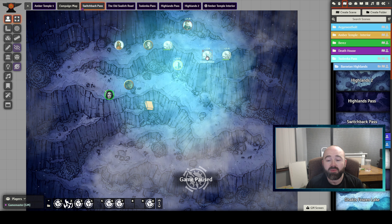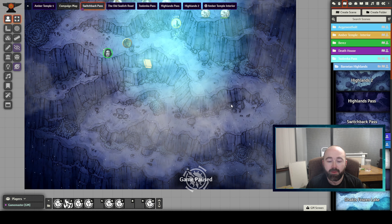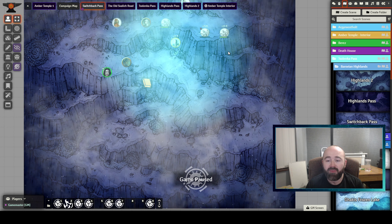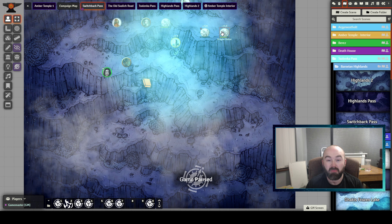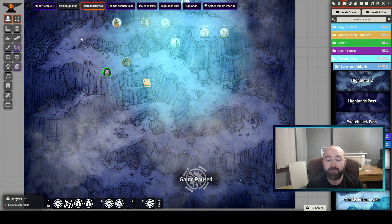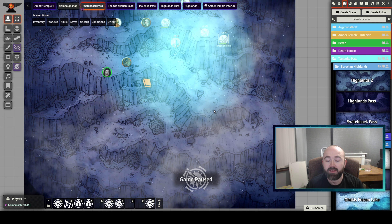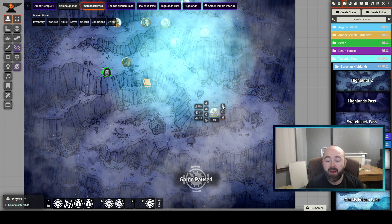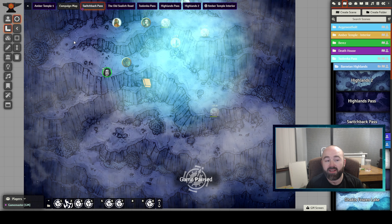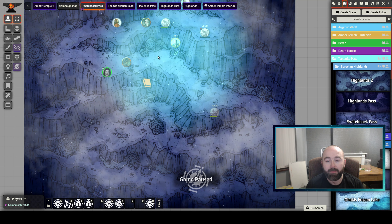I moved that encounter to here. I had a number of gargoyles dotted along the map — I have the tokens invisible and I found a nice asset of a little dragon statue. So I had the dragon statues up here just as map assets, with tokens ready and hidden off to the side. And when combat was triggered, I just deleted the assets, revealed the token, and combat began. That was a great little map.